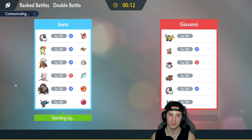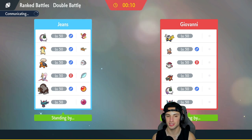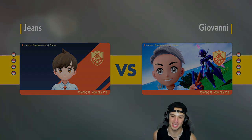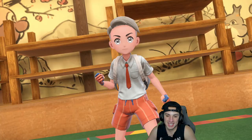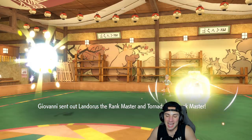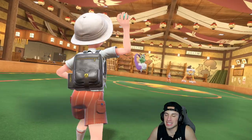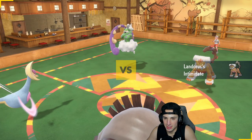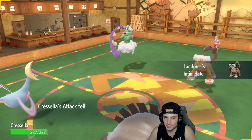We're not bringing Typhlosion this match — he's a fun Pokemon but gets stale quickly and is easy to combo. Most of the time all you're doing with it is getting it out in the sun and popping Heat Wave or Eruption — that's the whole game plan. They end up leading Landorus, which is going to Intimidate, alongside Tornadus.